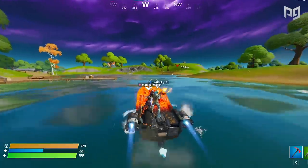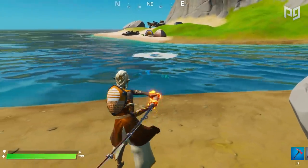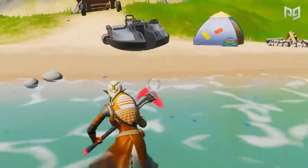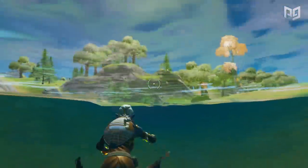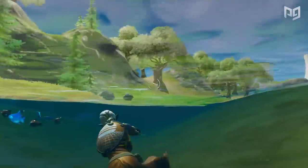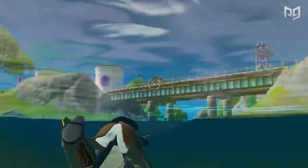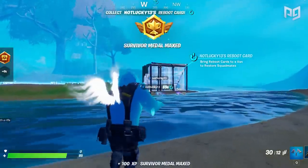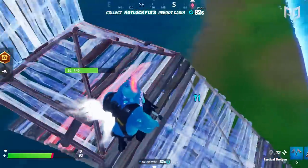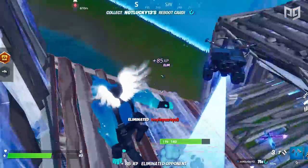With all the rivers, ponds, and lakes on the new map, water-based mechanics play a huge role in each match. Characters can now swim — just hop into any deep body of water and press jump. You'll do a dive and breaststroke forward, and if you press jump when your character kicks their feet, you can maintain really solid movement speed. You usually go much faster swimming than running, unless it's against a river's current. Swimming is a big risk though — if you get attacked in deep water you won't be able to build cover. We'd recommend swimming only in shallow rivers or next to land so you have a spot to hop out and build.